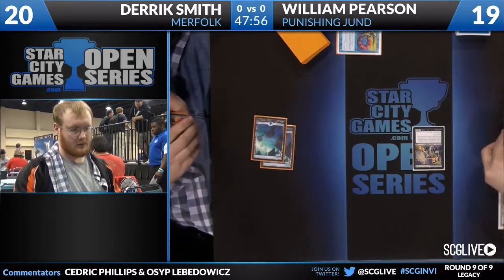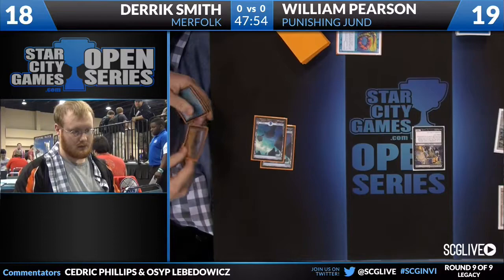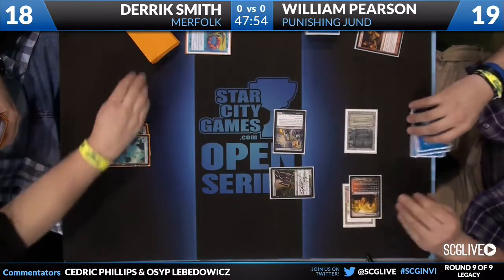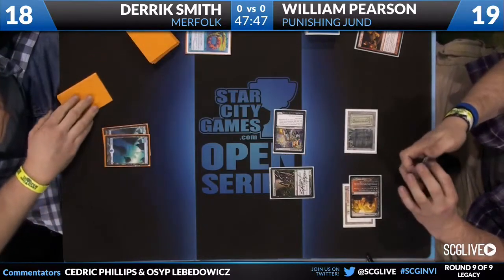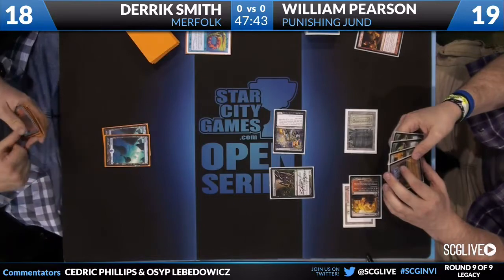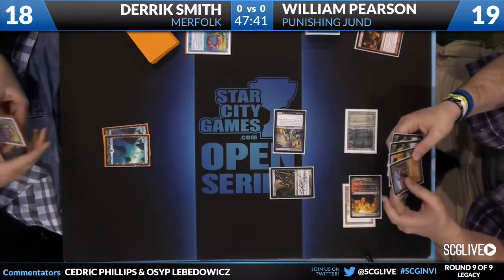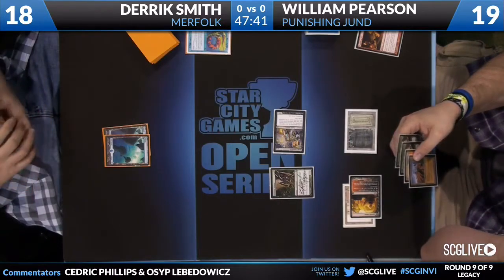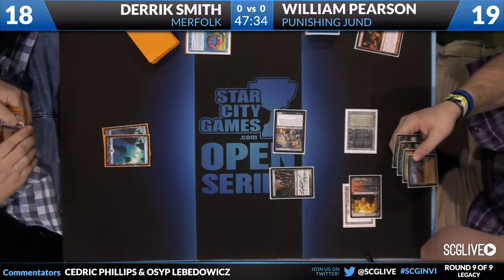You could be in a situation where, okay, I have two Wastelands, so I can hurt his mana a little bit. And if he does draw the Grove of the Burnwillows, I have a Wasteland for it anyway. So maybe I just counter it here, play my second Lord, and try to control the board that way. But I think it's a little greedy, especially because his other blue card was a Lord that he had to pitch — not really much you can do there.